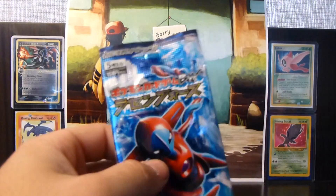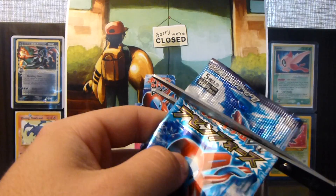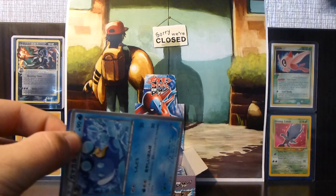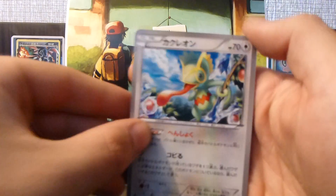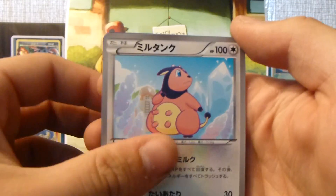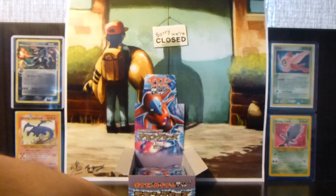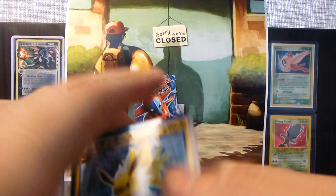So we got an EX pack. We have a Kecleon, Palpitoad — that's pretty decent artwork actually — a Miltank, Nidorina, and a nice Jolteon — that's pretty sick. All the Eeveelutions are the Plasma forms.